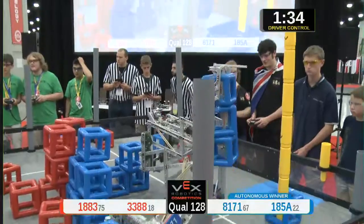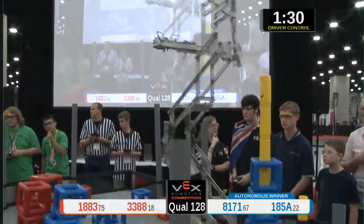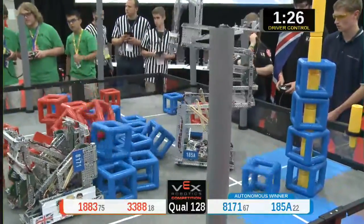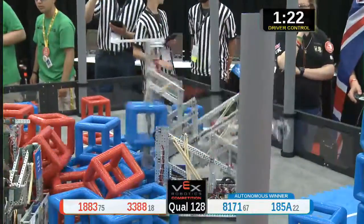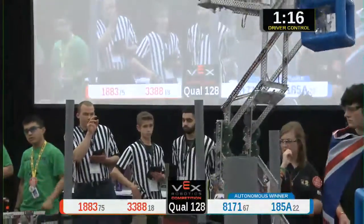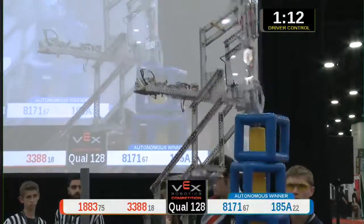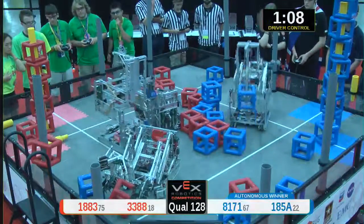Here comes 185a — one, two, three cubes immediately placed onto their skyrise for the red alliance. 3388 placing two on their side. Remember, that's four points for each cube scored and four points for each skyrise section scored. 185a raising up high, one, two, three — immediately scoring those. They are on fire right now.